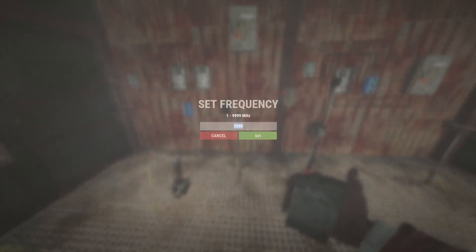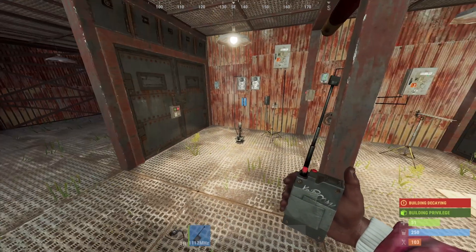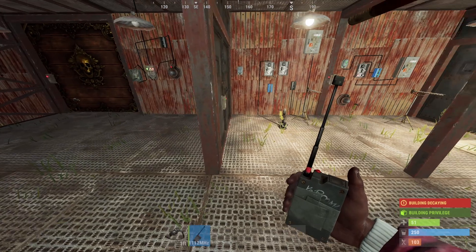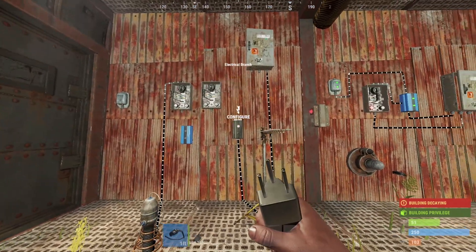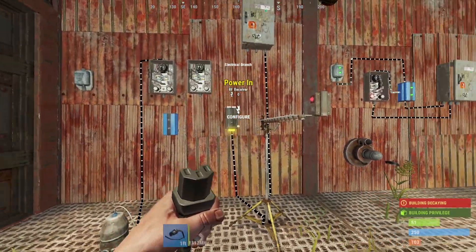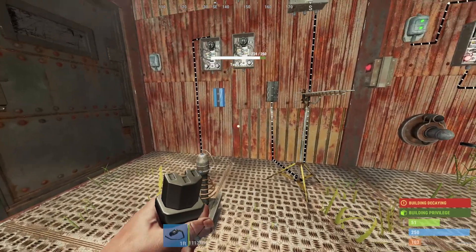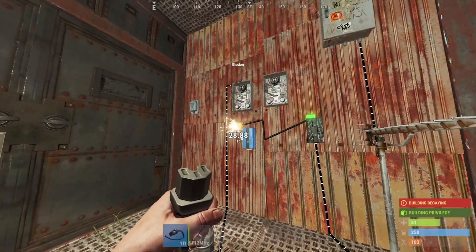We're going to set the frequency to 112 and change the transmitter as well. This one is how you activate traps such as tesla coils and turrets — a very similar fashion. The way I wanted to work it: we've got the power supply running to a test generator, one going into the receiver and the output going into an electrical branch. Why I put it into an electrical branch is so I can send the signal into two different things. I can set it up so that, let's say, I put in a blocker — and run the blocker to a door so that door is now permanently open.